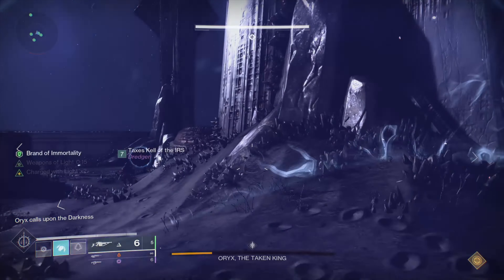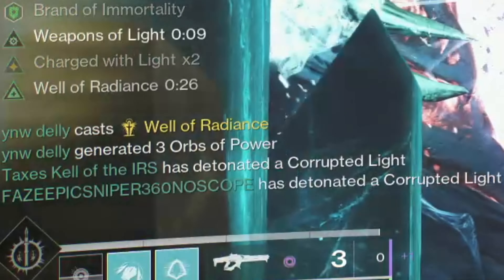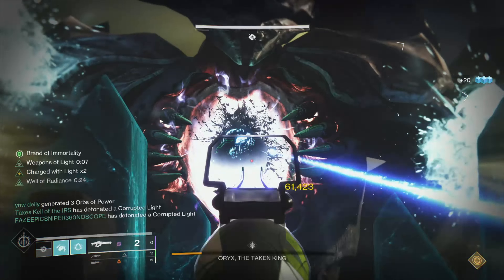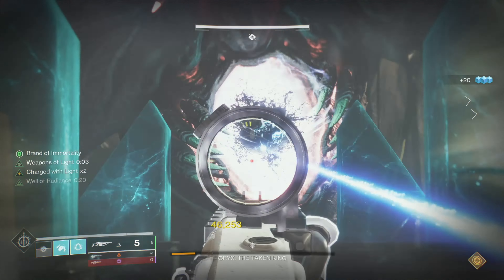If you're in an LFG which has players that aren't really good at DPS, there's a great Oryx final stand tip. Instead of detonating two bombs straight away, you can detonate one bomb then damage Oryx. After that, when you see the wipe animation from Oryx, you can detonate the second bomb. So essentially, if you're struggling with Oryx, you can extend the final stand.